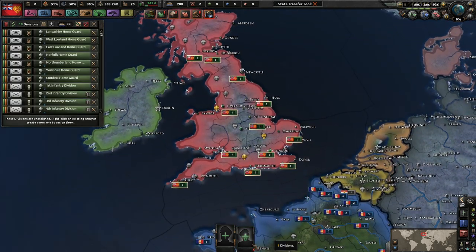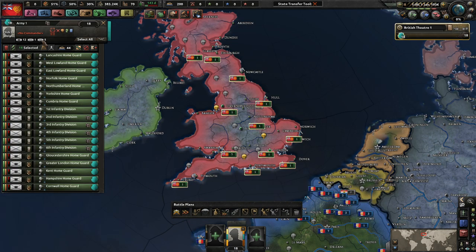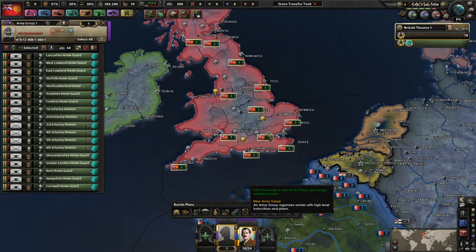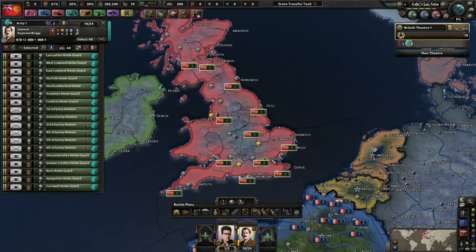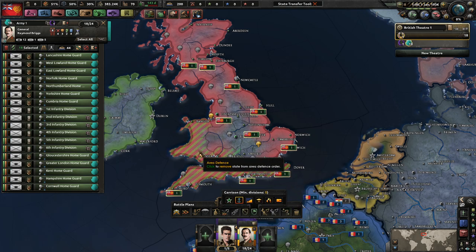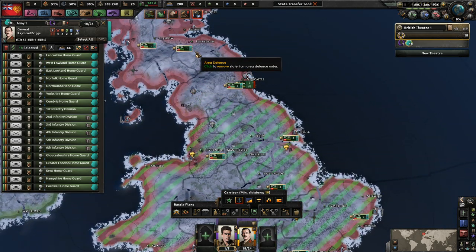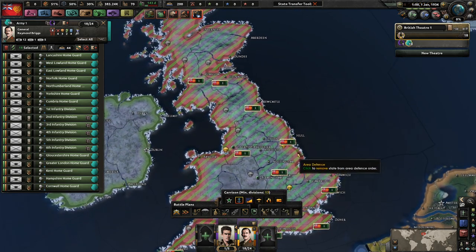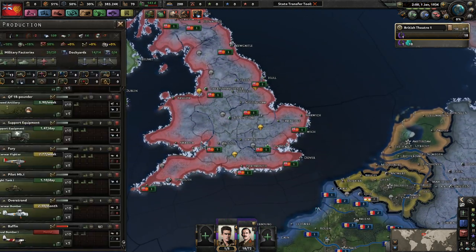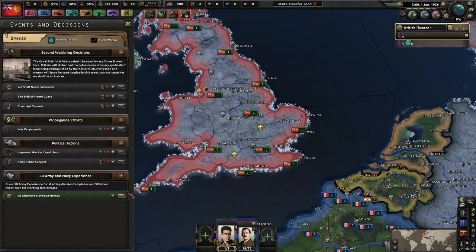We also start with 18 divisions and that should be okay. Your first job is essentially just going to be to defend the ports because really nothing else can happen. You can put troops into France if you wanted to but I really don't think that's necessary at the moment. So you guys just defend ports - really nothing else you need to do. Don't worry about that boat, it's a little bit outdated, it should be okay.